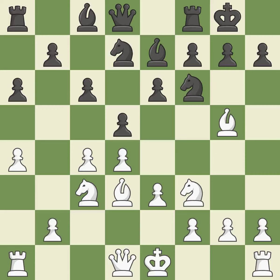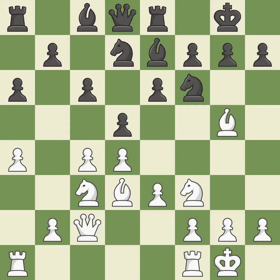Castling gets the king to a safer square, out of the center of the board, while also developing a rook. Castling to the same side of the board as the opponent avoids some of the attacking associated with opposite-side castling. It is excellent. The rooks are linked by this, making it easier for them to work together in the future. It is ideal. The opposing bishop is kicked by a pawn and must now move or be captured. It is best.